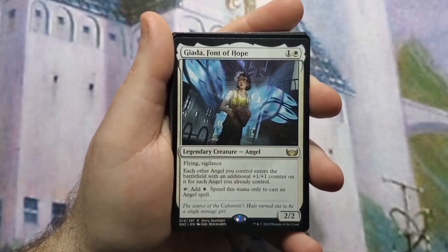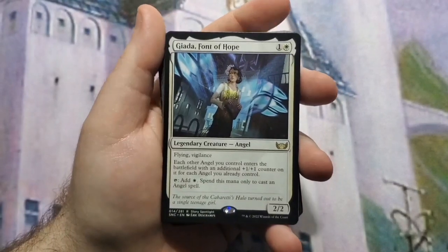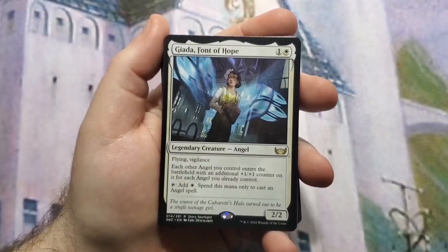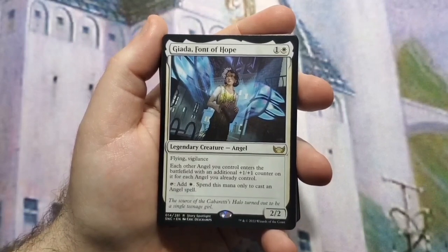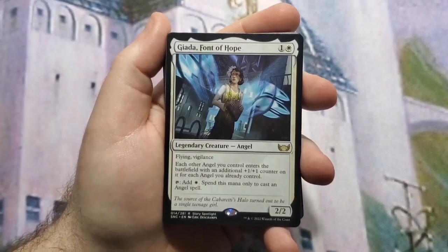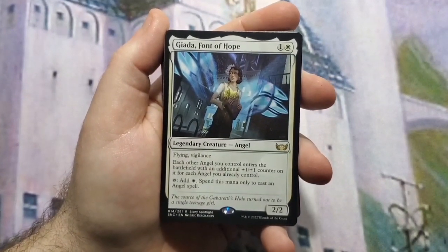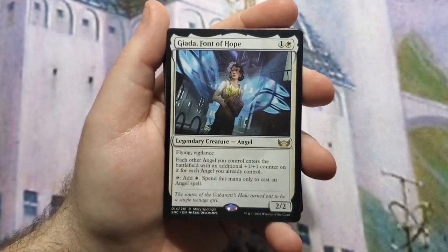Giada is the second commander of the deck. When you buy a pre-con from Wizards of the Coast they usually give you a second commander — Giada would be that for this deck. You can switch from Lira if you want; in some cases I would, because it's two mana for a 2/2 flying vigilance that can ramp — you can tap it to add a white mana to cast an angel spell, which is important when your angels cost so much. I do plan on making a $40 pre-con style Giada deck, so please join me for that when it happens.